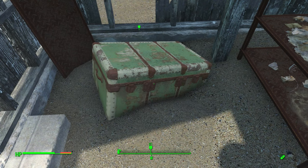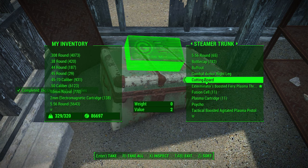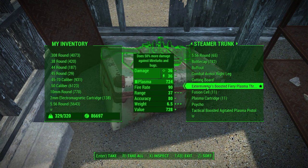Once you've made a save, dig up the chest and check out the legendary weapon inside. If you don't like it, reload the save, dig up the chest again, and it will give you a different weapon every single time.